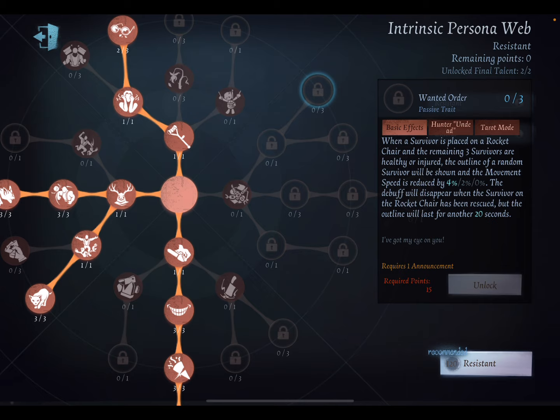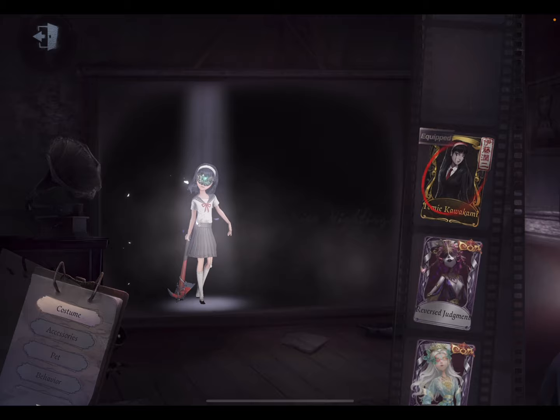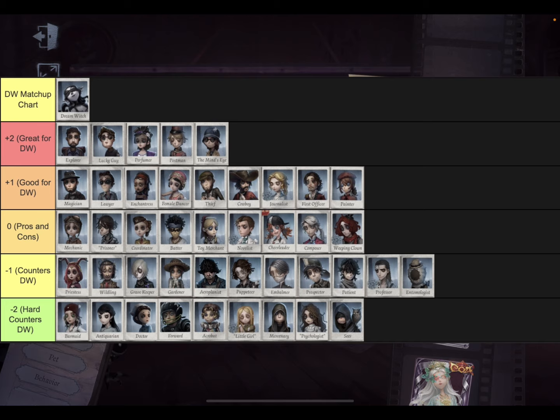Now let's get to her counters. I created a matchup chart that I'll put on screen. This is her matchup chart so you can see which characters she's good or bad against. At plus two — characters Dream Witch really counters — are Explorer, Lucky Guy, Perfumer, Mind's Eye, and Postman. She counters Perfumer pretty hard if you bring Patroller, because Perfumer can't do anything. Dream Witch counters Explorer really hard because she can find him easily.